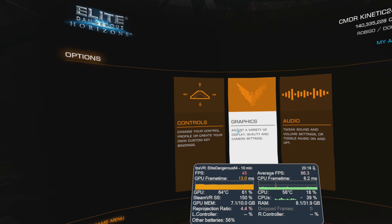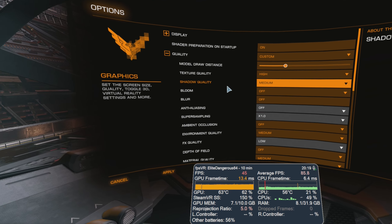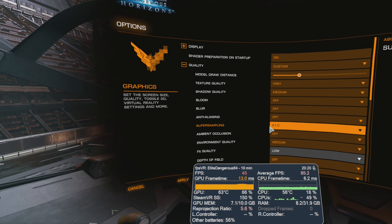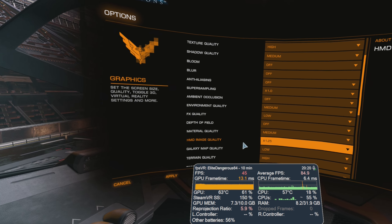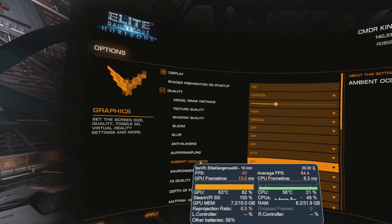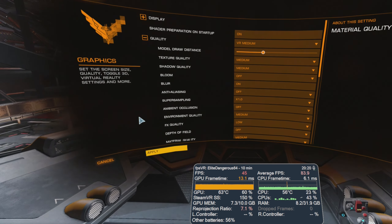Let me show you some of my in-game settings. I've got custom settings — texture quality is on high, draw distance high, supersampling kept at 1.0, but the HMD quality image quality is at 1.25. These are two things that make quite a big difference to performance. I've got a few high settings and a few medium. What I'll do is change it to VR Medium just to get some kind of baseline, then I'll disable the docking computer and we'll have a quick fly around.